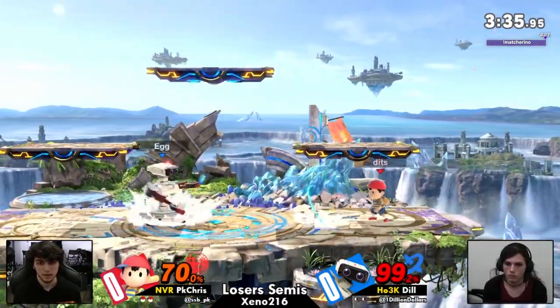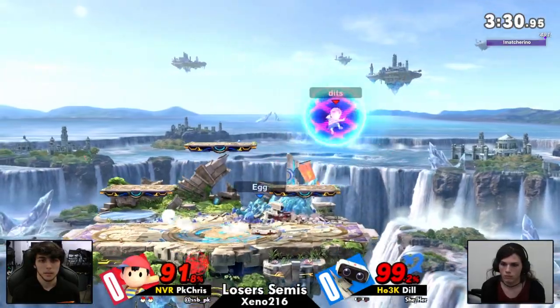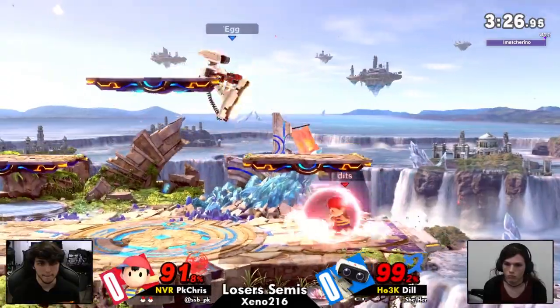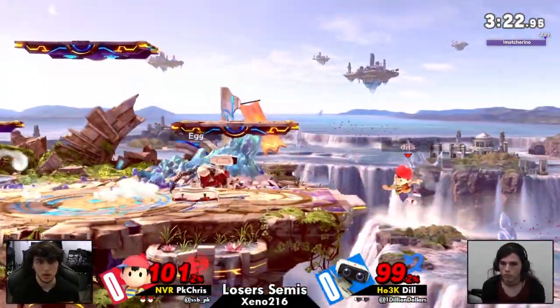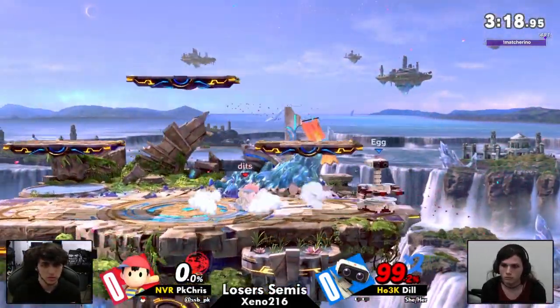Something that is just crazy about Ness: the PK Thunder, when it hits you, it drags you towards Ness. And often there are percent ranges where it just flat out true combos into up air. Ness, you are so wild sometimes, little boy. Oh my God — that's still caught. Crazy angle!